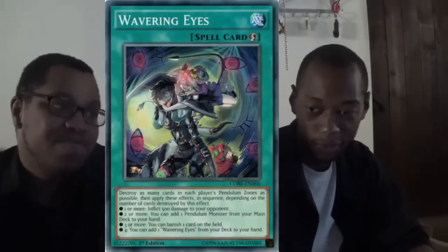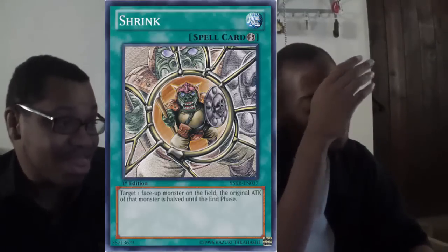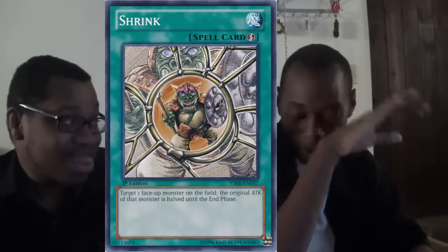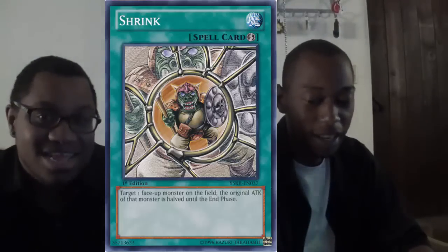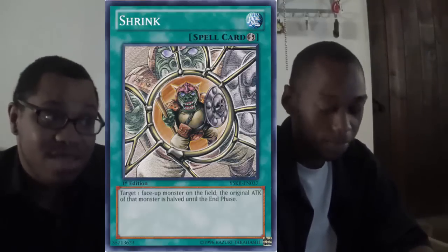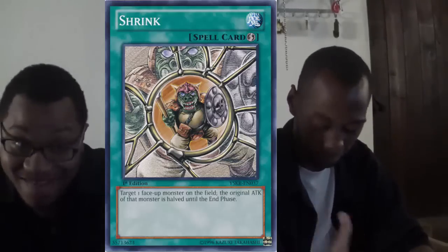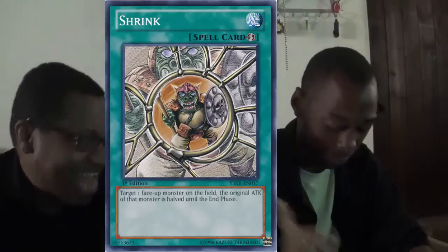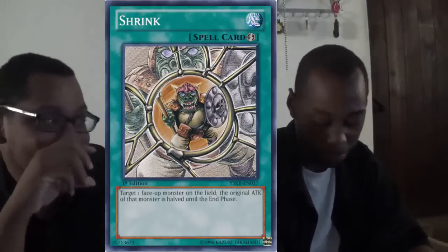My number five is Shrink. Who doesn't like the fact that they can halve their opponent's attack during the damage step and there's nothing they can do about it — unless they have a counter trap or something that affects attack stats? You activate it in the damage step and they can't stop you. Shrink is solid.